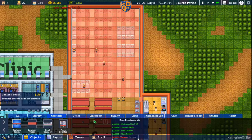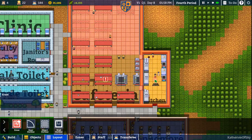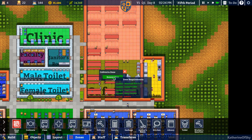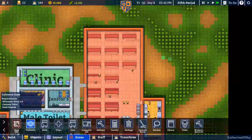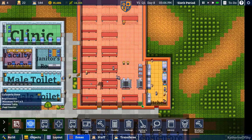Let me remove the layout marks. I think we're going to need to just delete this zone, edit cafeteria, remove, and we'll just make this entire thing the cafeteria now. Oh, the lettering — is it too big now?